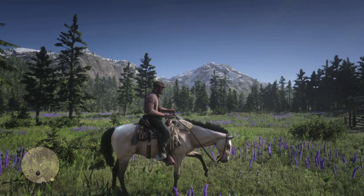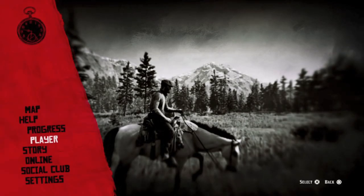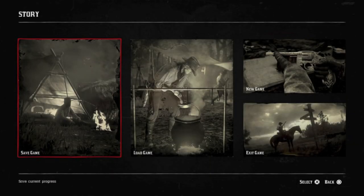Here's John at Pronghorn Ranch at the start of the epilogue, and he's already been to Tumbleweed to steal this buttermilk buckskin Kentucky Saddler. But there's a way to spawn some of these new PC horses on PS4 right here at the Pronghorn corral. As always, you need to make a save in an open slot, check out the horses, and then reload that save.